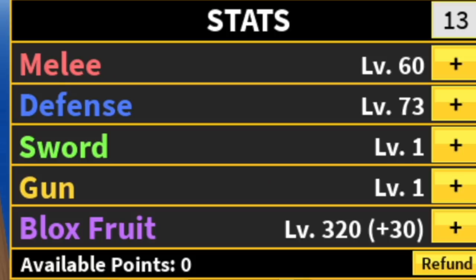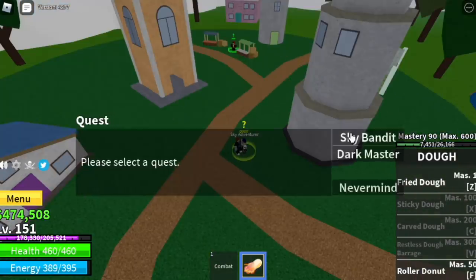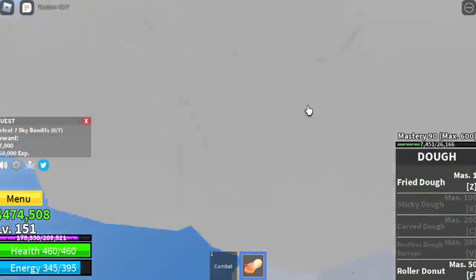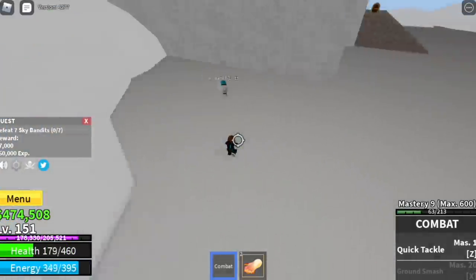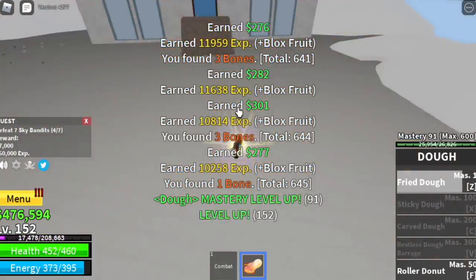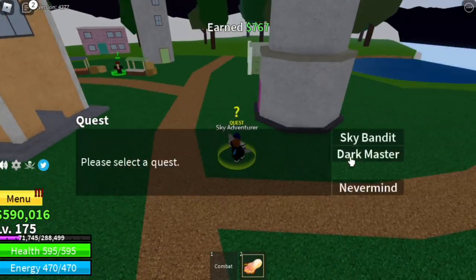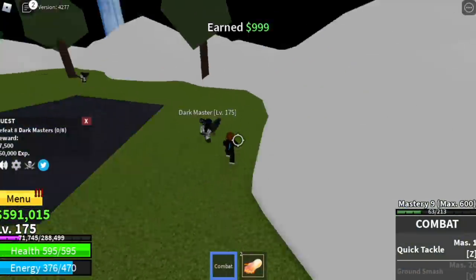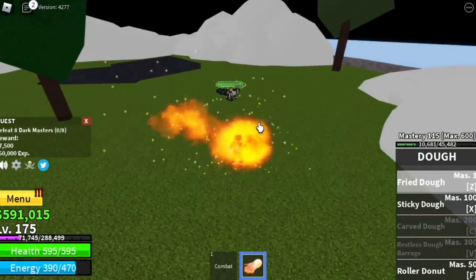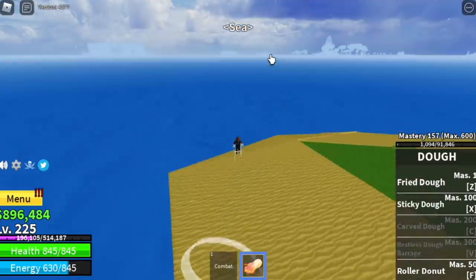Stat check: 60 melee, 73 defense, all in Blox Fruits. You can swim but you cannot use your Roller Donut here. Now we are at the Sky Islands — we'll start with the Sky Bandits. They're located here; you need to defeat seven so lure four at a time. Defeat them, do it twice to level up. Target level here is 175. After that, go to the Dark Masters — lure four, defeat them twice. The next goal is level 225.